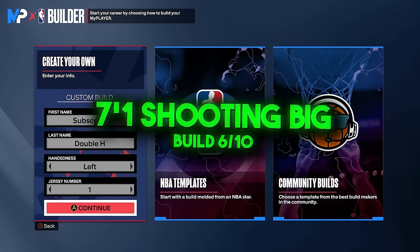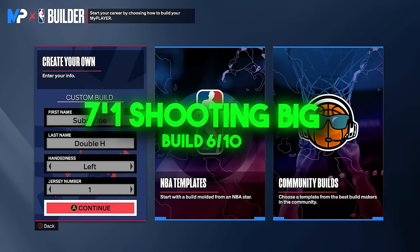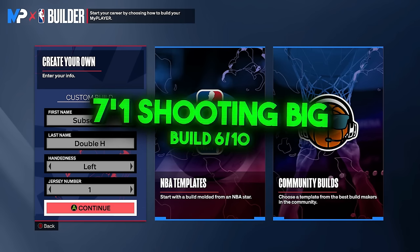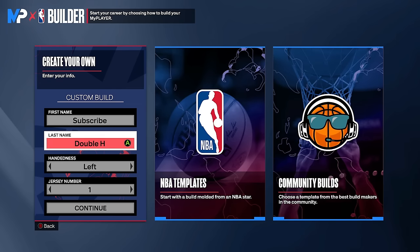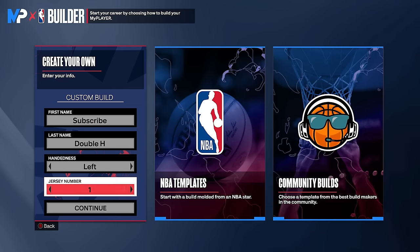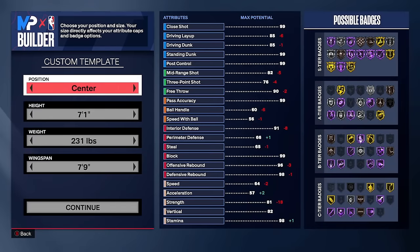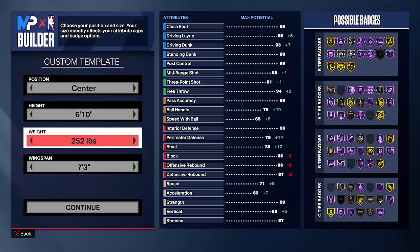Build number six — finally done with guard builds, moving on to center builds. I'm kind of excited because I don't often make center builds on my channel, but I love them because I know things some centers just don't think about. We have three different center builds today — two I've personally used. You can go whatever handedness and jersey number you want.